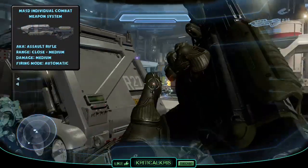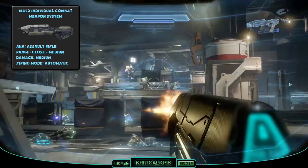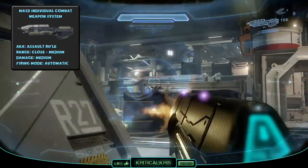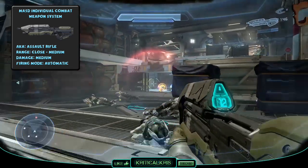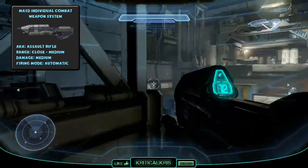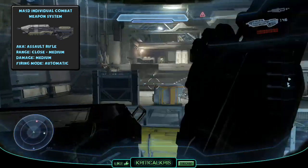The first weapon I'm going to be showing you today is the very common MA5D Assault Rifle. It's the standard issue rifle given to UNSC infantry to tackle their war against the Covenant. It's a gas operated, magazine fed fully automatic assault rifle designed to deal with targets in close quarter proximities up to medium ranges. It's a very common weapon that you'll find in the Halo games and most of the time it's the weapon you'll be given upon spawning.